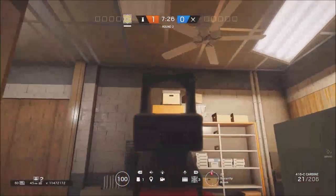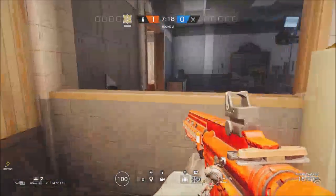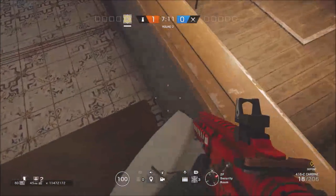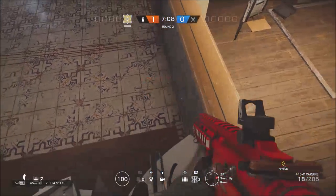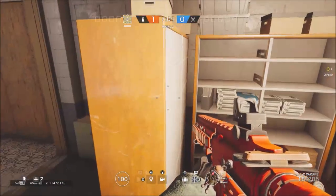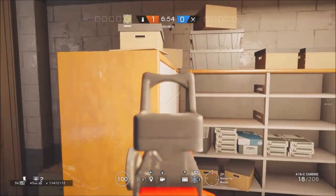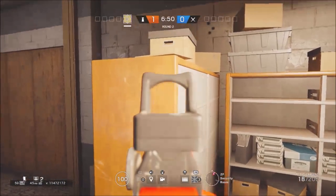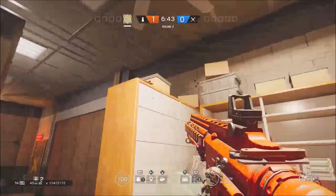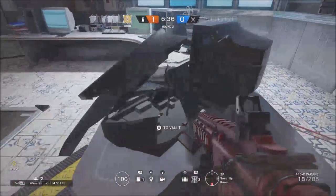Now this next spot is kind of harder to do than the other ones. You want to place your shield kind of curved like this and come over here onto this. Make sure that you're standing up, because if you crouch then you won't be able to stand up again on this — you see, now I can't stand up. So just walk onto it, then sprint onto your shield and look for a vault sign. I really don't like having to look for this vault sign, but you can actually get up here — it's just really annoying. The vault sign doesn't show very often, like you just witnessed.